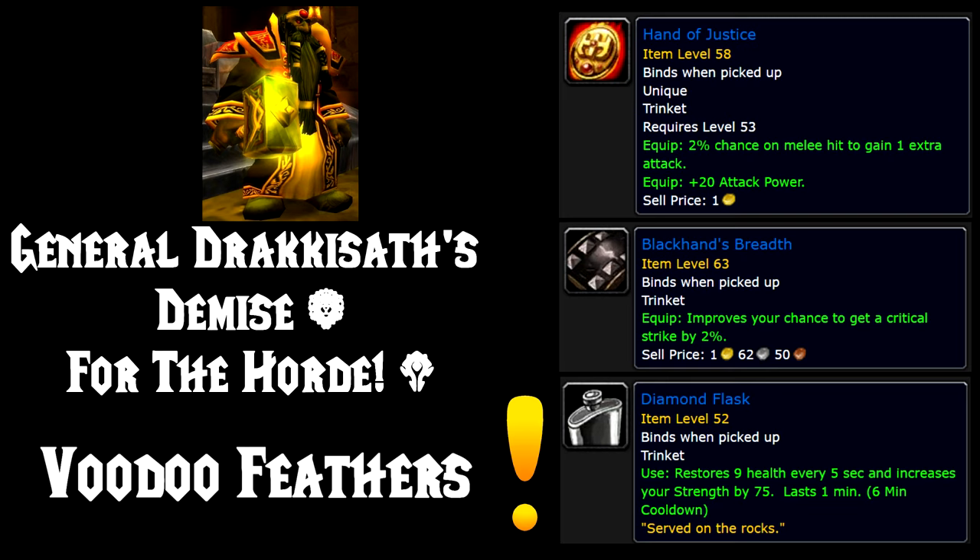Next up are Trinkets, and I have three options again. The first is the Hand of Justice, which drops from Emperor Farazan in Blackrock Depths. The second is Blackhand's Breadth, which drops from a quest called General Drakkisath's Demise if you're on the Alliance, or For the Horde if you're on the Horde. The third option, in case you can't get one of the first two, is the Diamond Flask, which drops from a quest called Voodoo Feathers in Sunken Temple.